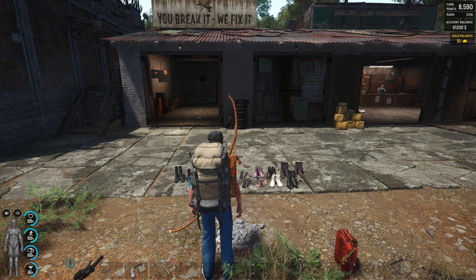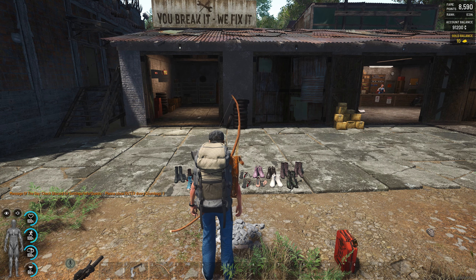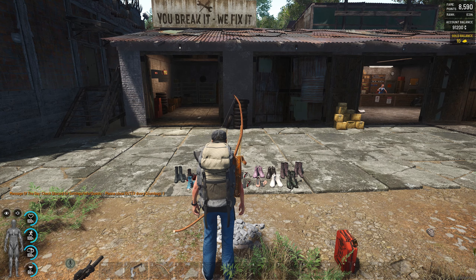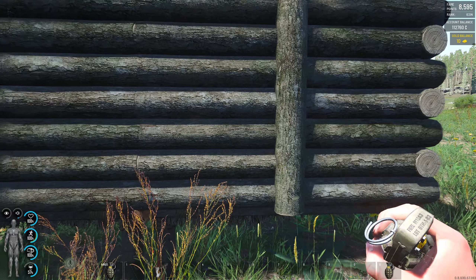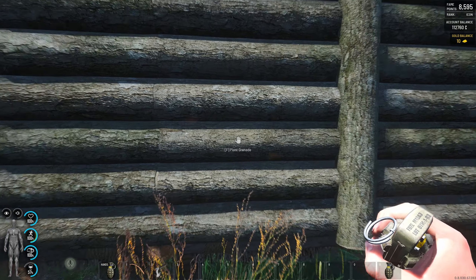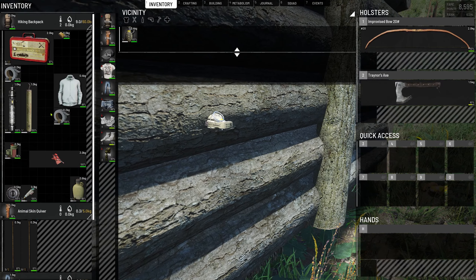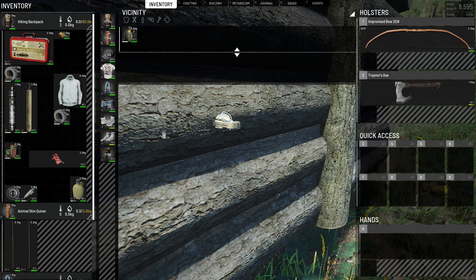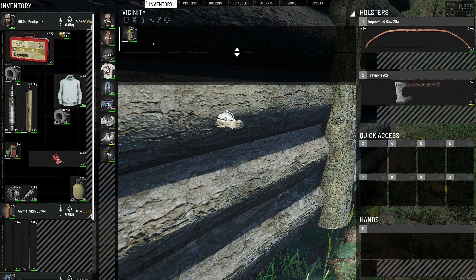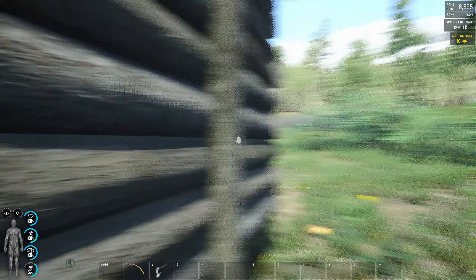I'm going to take a look at the TNT and then we'll pop over to the gas station. You can now plant grenades — it doesn't quite look like the picture with tape around it, but I do have duct tape on me. You can still plant it without duct tape, so maybe that'll get changed. I'm not going to pull the pin and run off because this is my main account base.